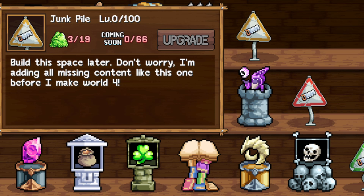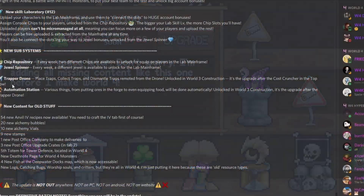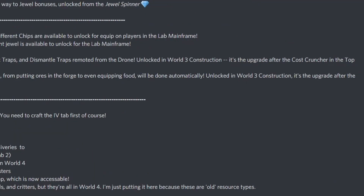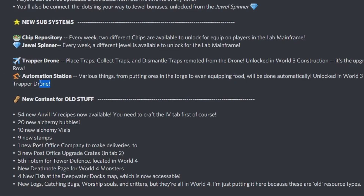Here's the Automation Station: various things from putting ores in the forge to even equipping food will be done automatically. It's unlocked in World 3 construction as the upgrade after the Trapper Drone, so I assume this is going to be even more expensive than the Trapper Drone. I don't think these two will be cheap, but we shall see.